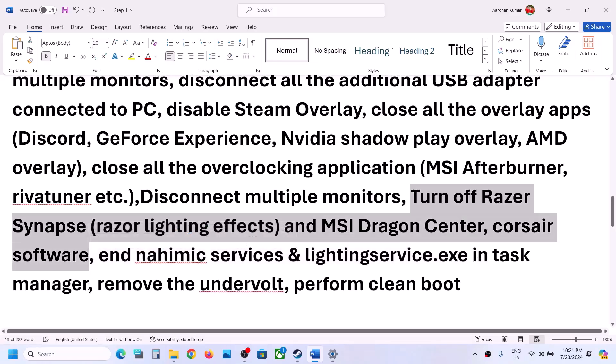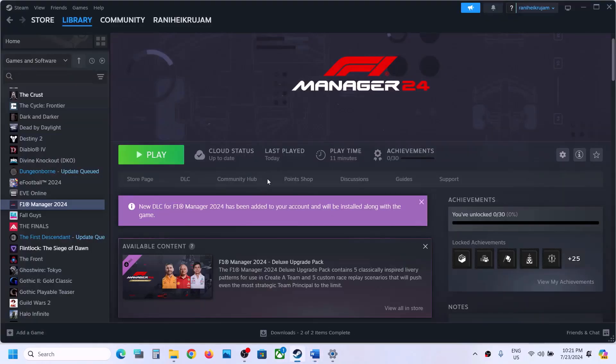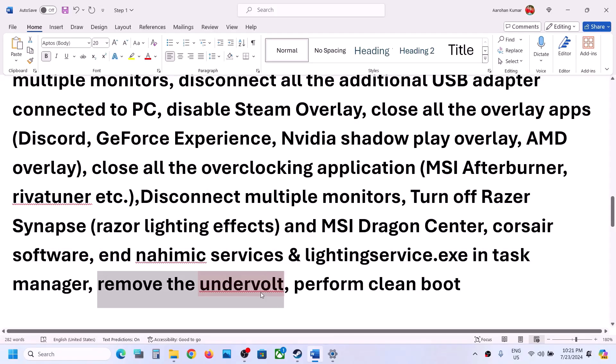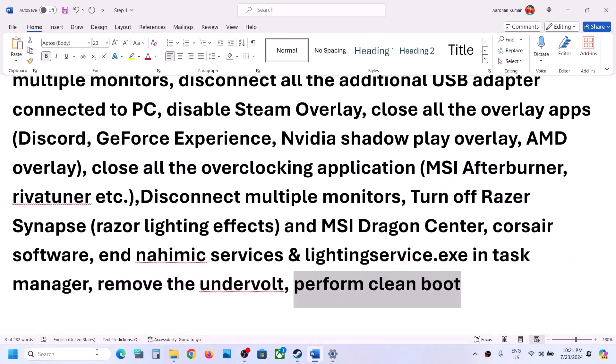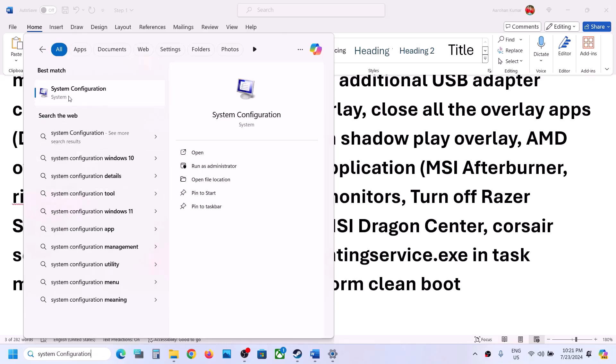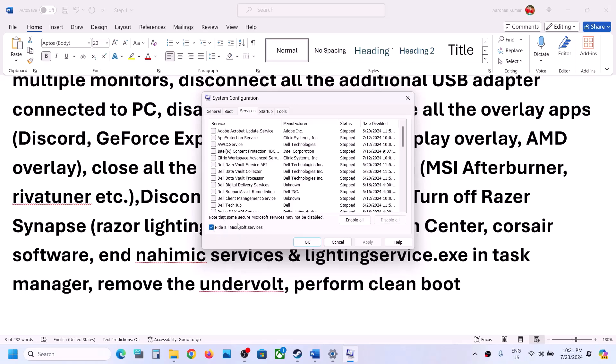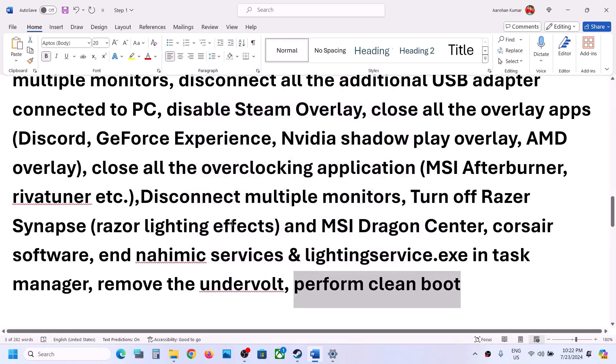If you have any third-party applications or services running, make sure only Steam and the game are running. Close everything including all browsers. Also, if you have undervolted your computer, remove the undervolt and then launch the game. To perform a clean boot, type 'system configuration' in the Windows search box. Go to the Services tab, put a check on 'Hide all Microsoft services', then click Disable All, hit Apply, click OK, and restart your computer. Then launch the game.